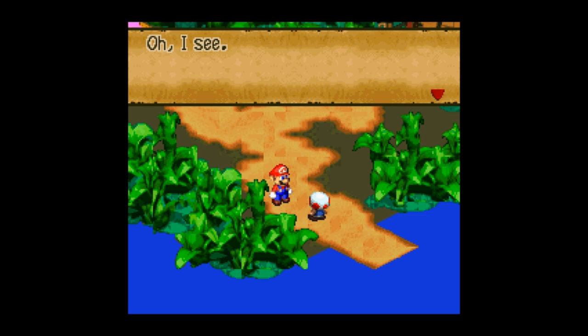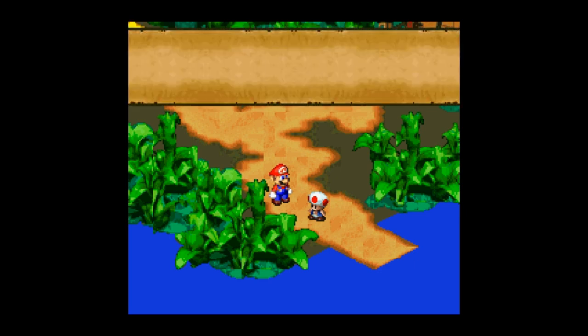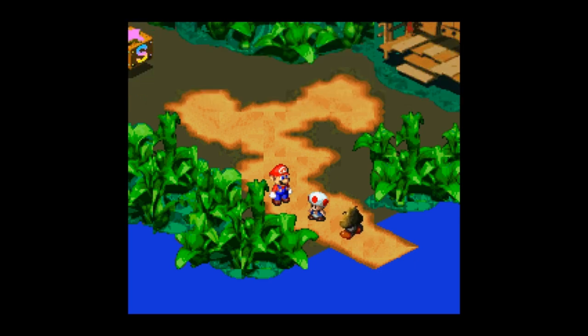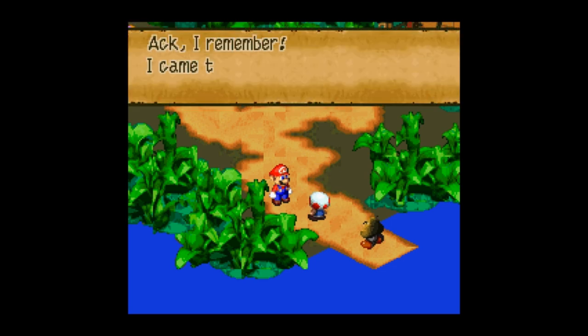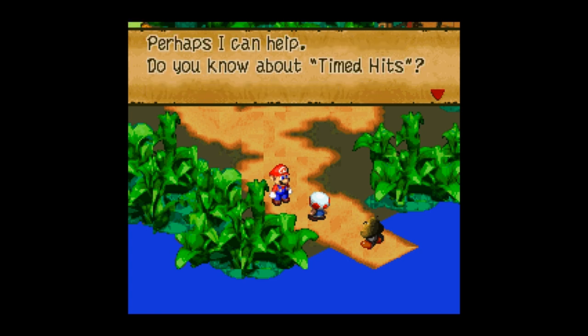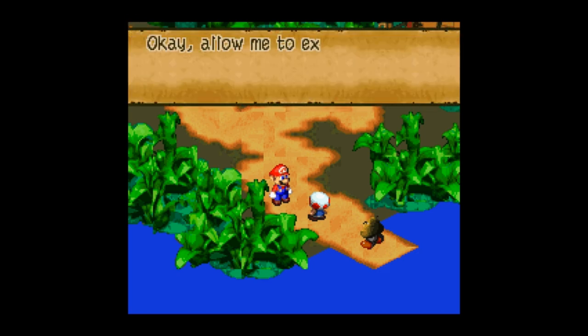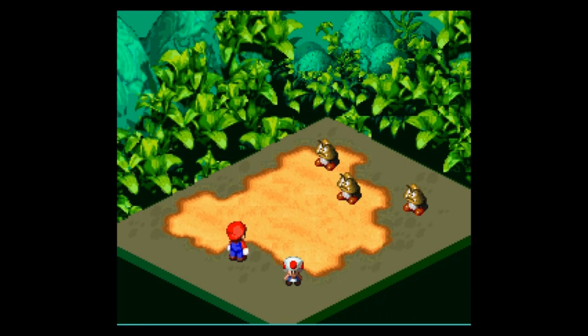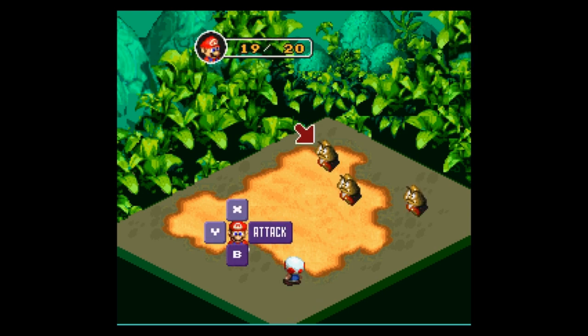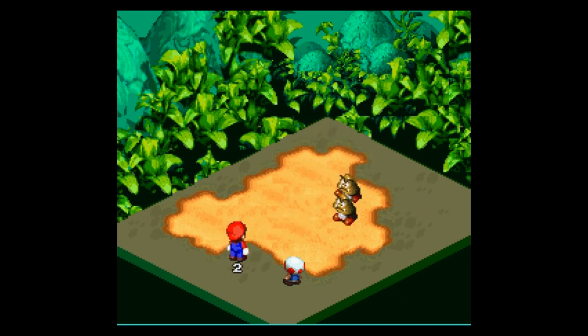So if you say no, he'll teach you, but it'll cost you that Mushroom you just got. It's a Goomba — jump on it. They're Goombas, man. If we say no we get three Mushrooms, so I'm going to say no. Yes, timed hit — I did the timed attack right. Twice.